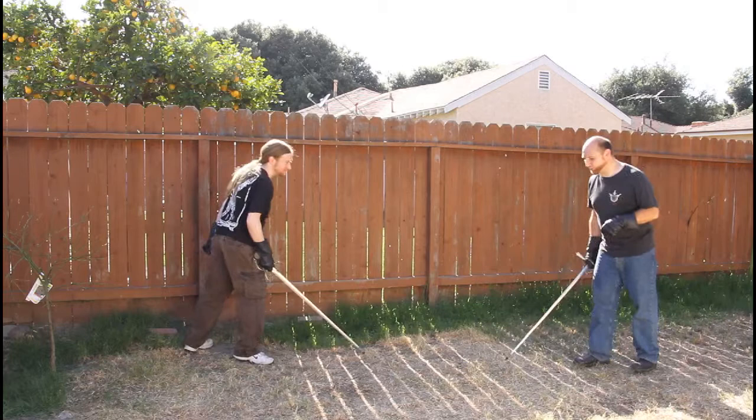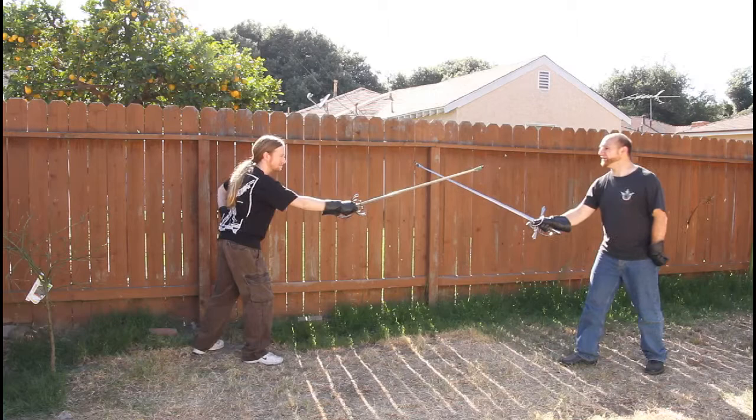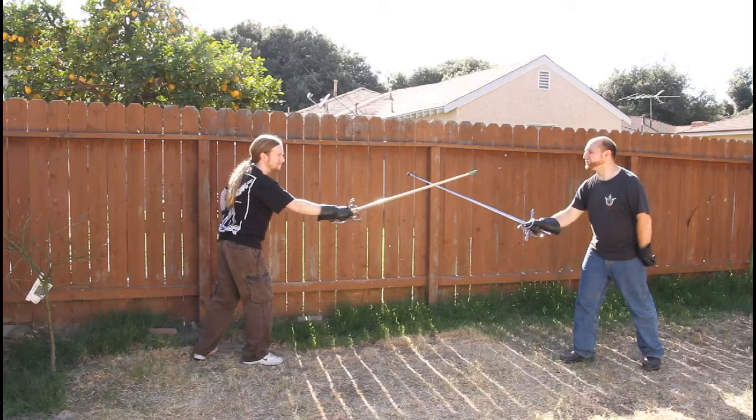We're going to start our first drill at the mid-blades, which means we're both in iron gate. We've kind of come to a bind — neither one of us has an advantage over the other at this point. We've come jockeying positions, and we can't really come in without endangering ourselves, so I want to entice my opponent to come at me.